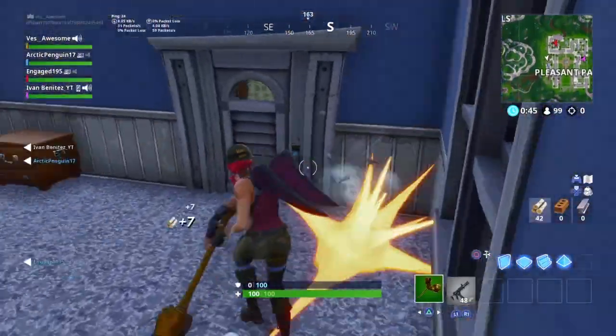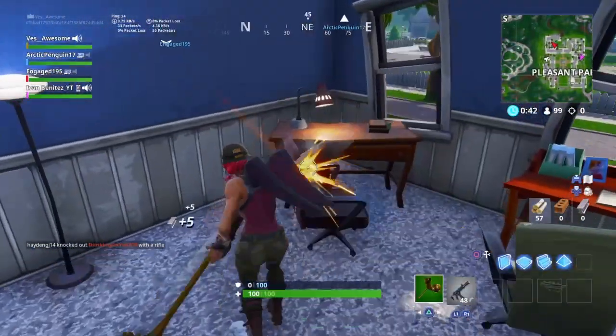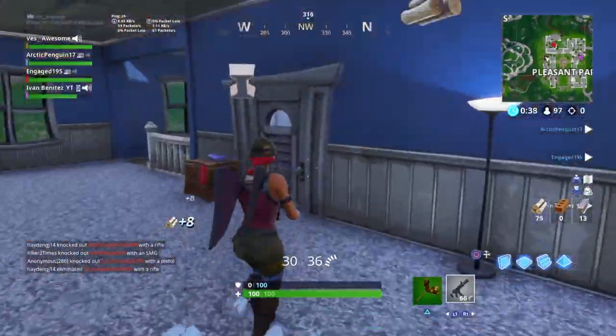Coming in at my number one spot is the Clinical Crosser. The reason I like it so much — and why the Poised Playmaker isn't number one — is because I love the default look of this skin. Personally, if I were to get a default skin I would want that skin, and this looks exactly like it. It looks really good, that's why it's my number one soccer skin.